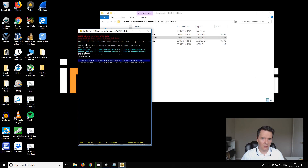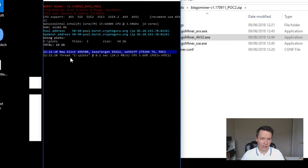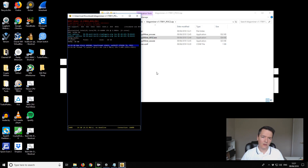You can see it shows information regarding what the CPU supports, the CPU details, the pool address, the updater address, and our plot location with two files and total plot size. For each block it will read through the plots and submit them to the pool. When you get good deadlines you'll get a readout showing what deadlines you found and what's been submitted to the pool. That continues for each block - that's how the Blago CPU miner works.